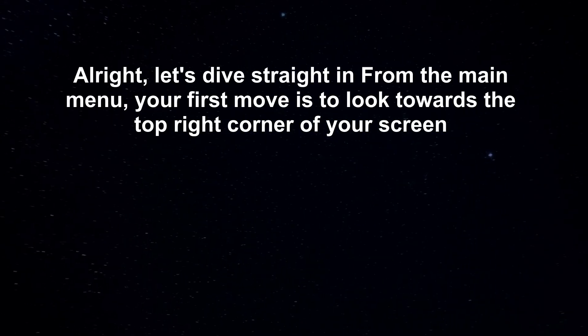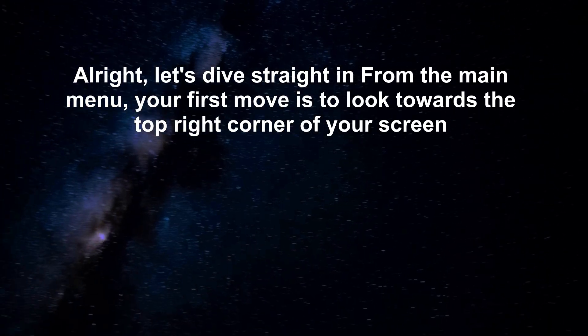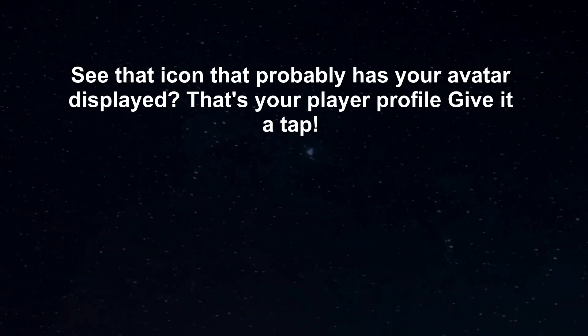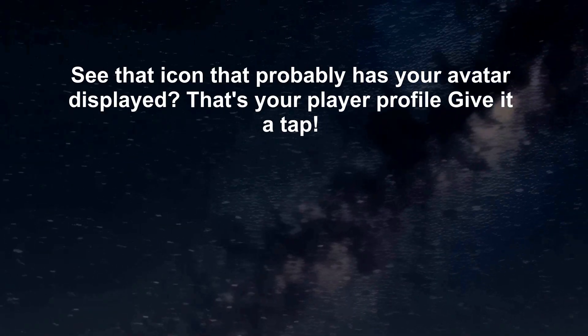Alright, let's dive straight in from the main menu. Your first move is to look towards the top right corner of your screen. See that icon that probably has your avatar displayed? That's your player profile — give it a tap.